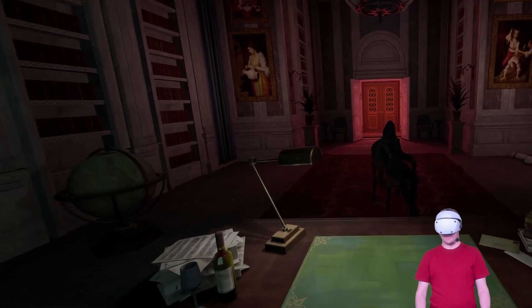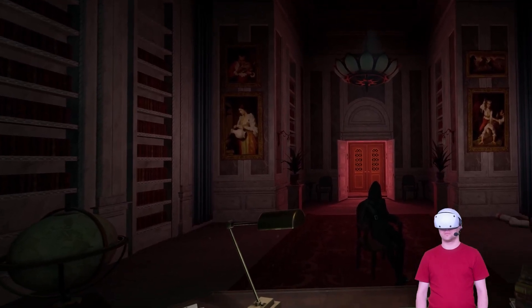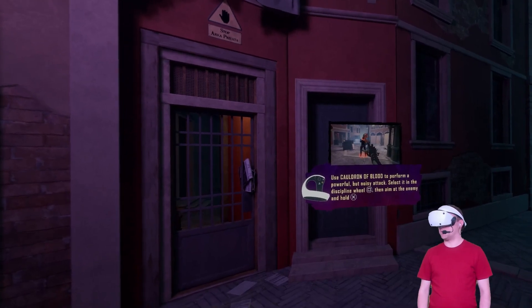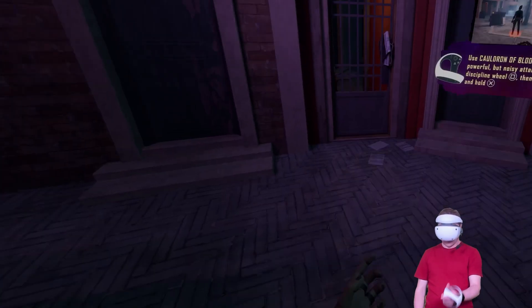If you don't want waypoints telling you exactly where to go, there's a setting under UI options - objective markers - that you can hide. So it will immerse you a bit more, letting you explore and figure things out yourself. We're heading toward the haunts of Lorenzo - a weak-minded thug who works for Anna and Rosa. Pietro assured me he would fold easily. I have a new ability: Cauldron of Blood - select from the discipline wheel and aim at enemies.